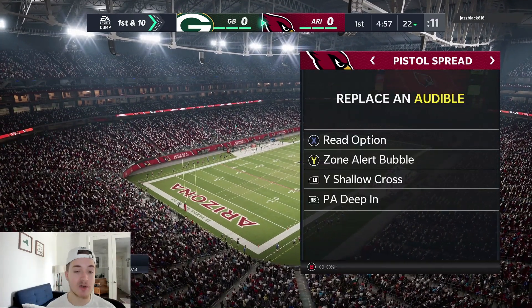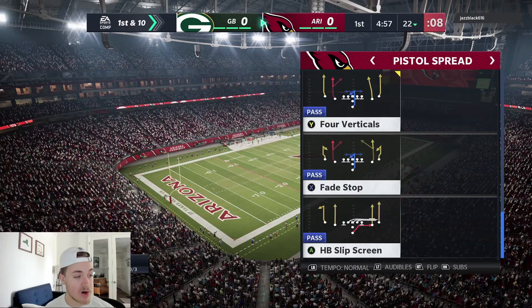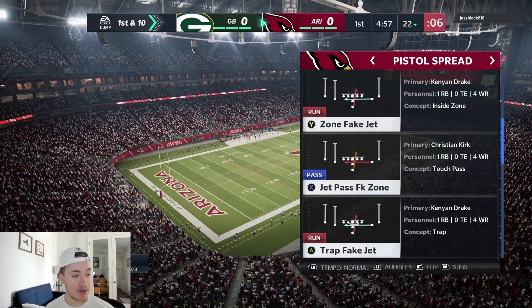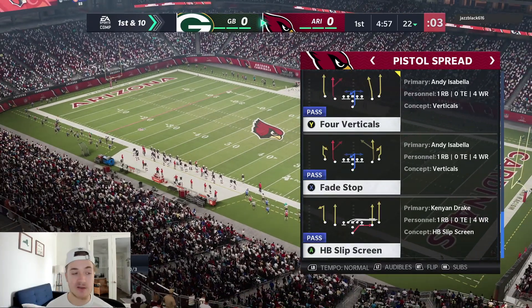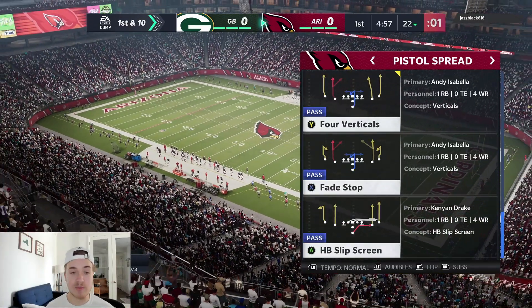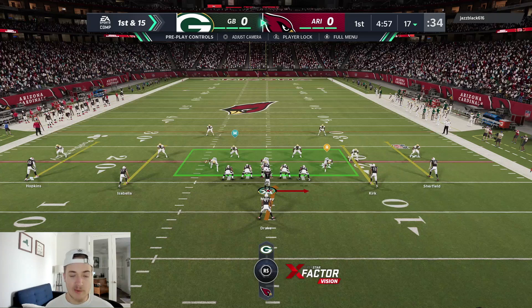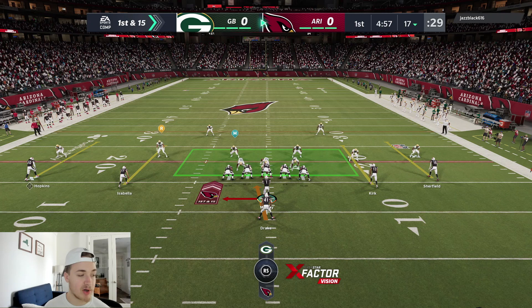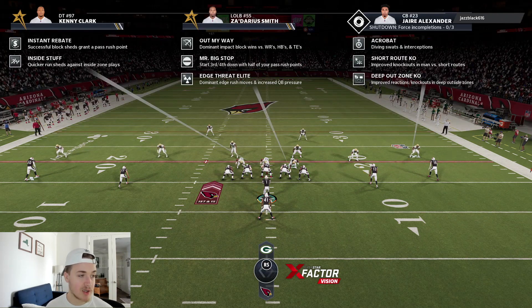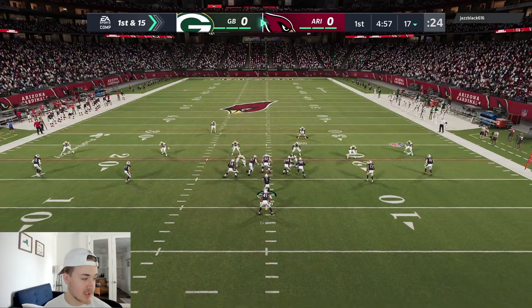Here's a look at our audibles: read option, zone alert, bubble, Y shallow cross, and PA deep in. There's also a nice little jet pass and four verticals. One of the biggest reasons this formation is good is because it's symmetrical, so you can of course flip it. Looks like our opponent is using the Packers, so he does have inside stuff which could be a little bit of a concern.